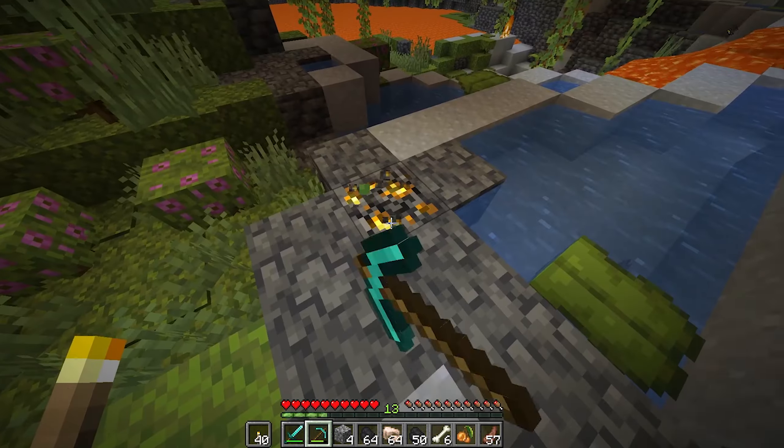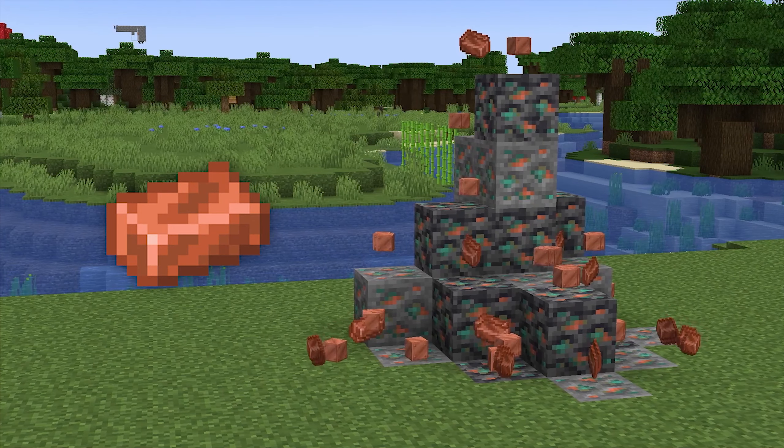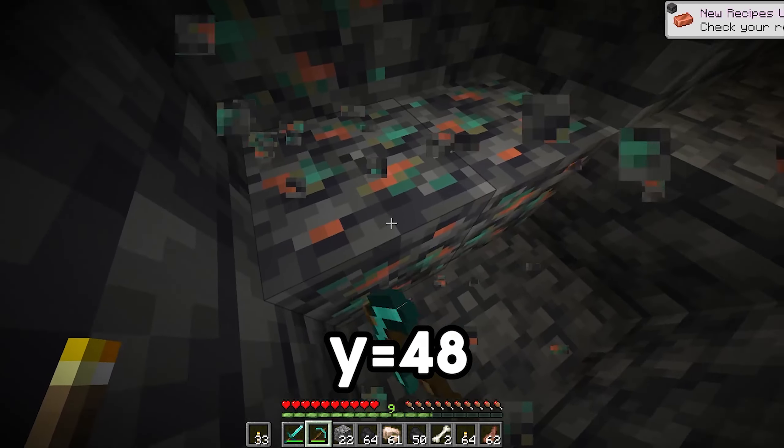You'll learn the best method for finding any ore in the game, including diamonds. Let's start off with the relatively new ore, Copper. This spawns between Y level -16 and Y level 112, with the best level to collect copper being on Y level 48.